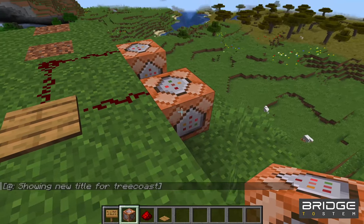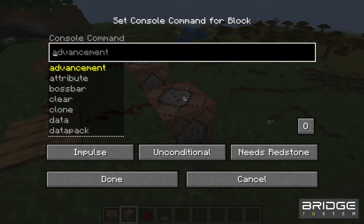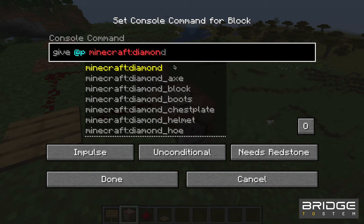So now we've added another command block and we're going to give it a new command, which is going to be to give the player a diamond sword. This is going to be really important because our player needs something to fight off the skeletons with.